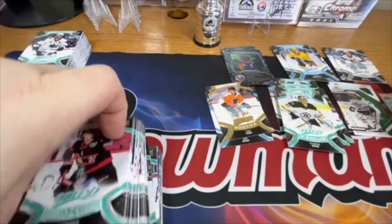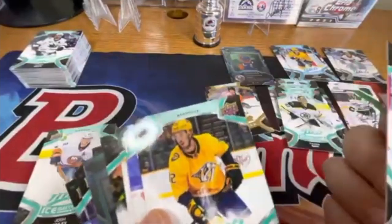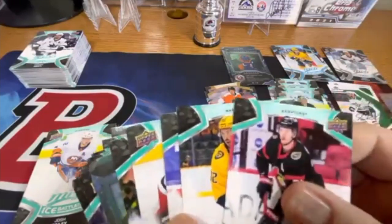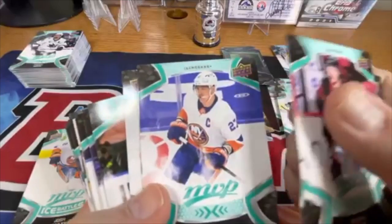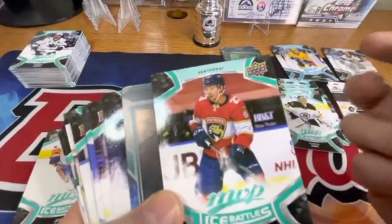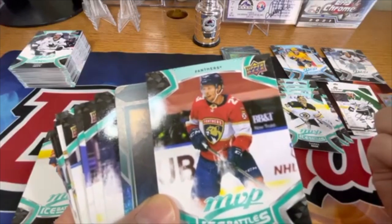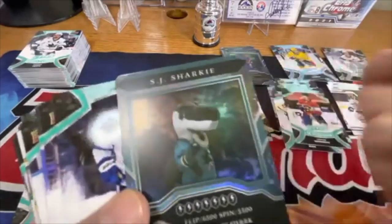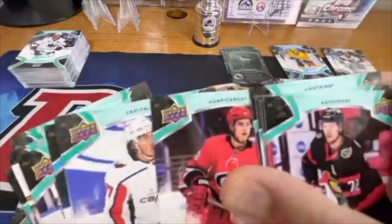Let me do a smaller stack now. Nice photography. I'm not sure I like teal as far as the color scheme goes for the base, but I'm sure they have to switch it up each year. Ice Battles Carter. Vern Hagg — good god. I've got Sharky, the mascot card. Yeah, I'm definitely going to try to complete the mascot card set — very cool looking.